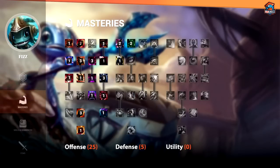My Fizz Mastery page is actually very similar to my Collier Mastery page, if you've seen the other video. I like to take 25 points in the Offensive Tree and 5 points in the Defensive Tree. The only real difference from the standard 21-9 page is I get 4 points in Brute Force and Martial Mastery. This gives you more early game damage with the AD, and Fizz's Q does scale off of your auto attack damage, so this gives you a bit more damage throughout the game at the expense of a little bit of health.